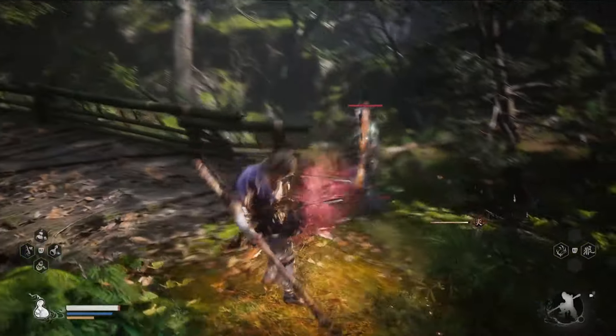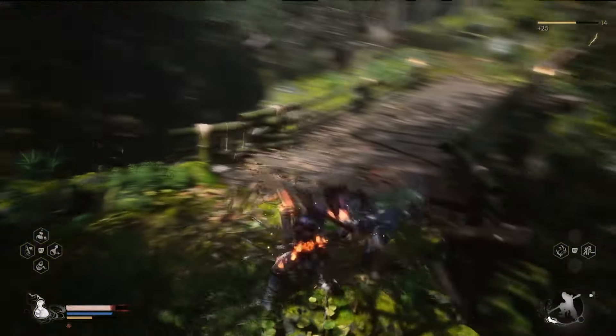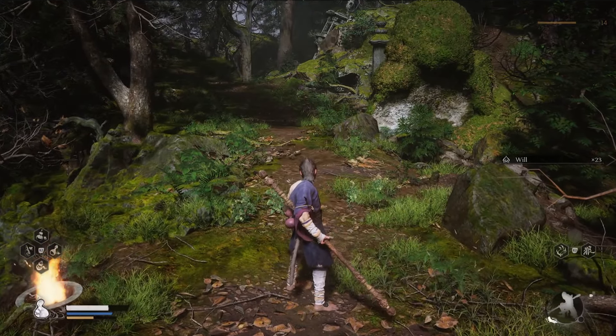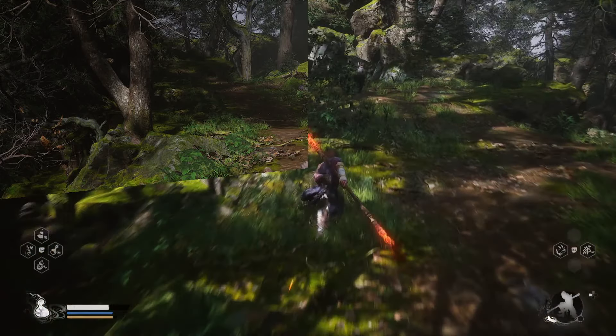At the bridge, it's going to be this guy. Depending on how good your dodging is, you might end up on fire or not. But if you do end up on fire, remember to just keep spamming that dodge rolling button because that's gonna be helping you to put the fire out.